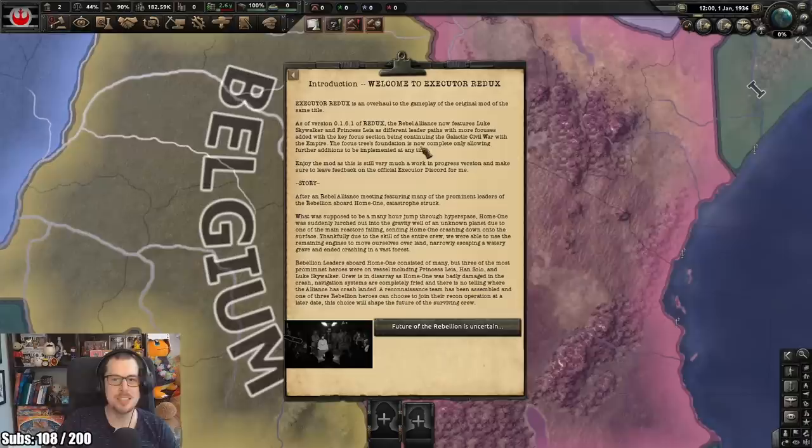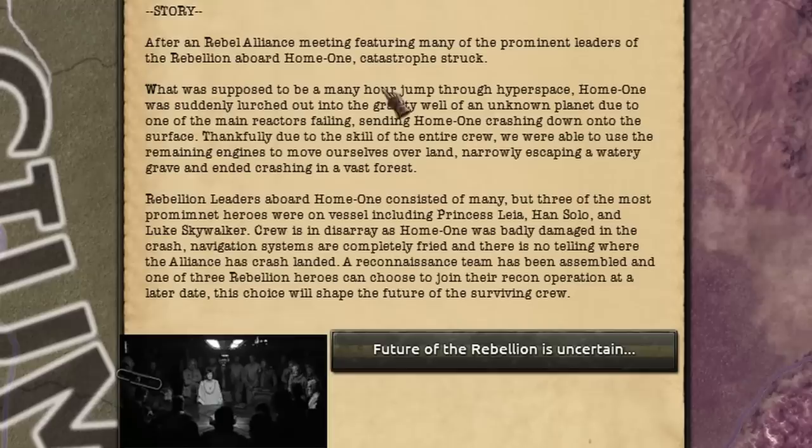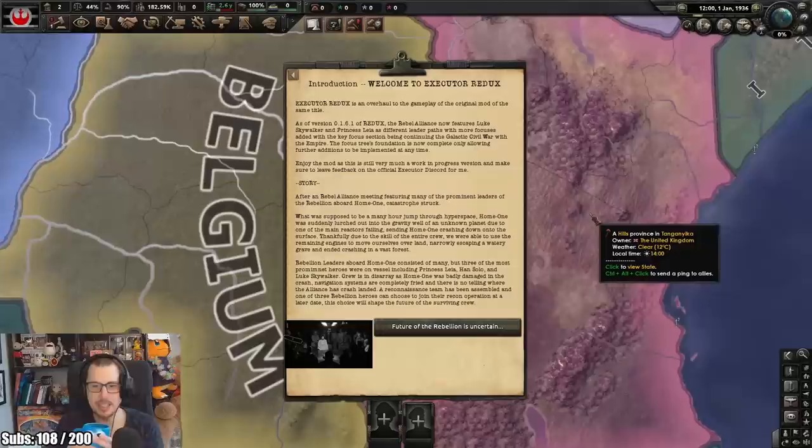The Rebel Alliance now features Luke and Leia as different leader paths with more focuses, with added key sections being continuing the Galactic Civil War. After a Rebellion meeting featuring many of the prominent leaders of the Rebellion aboard Home One, catastrophe struck. What was supposed to be a many-hour jump through hyperspace - Home One was suddenly lurched into the gravity well of an unknown planet due to one of the main reactors failing. That sent Home One crashing down onto the surface. Thankfully, due to the skill of the entire crew, we were able to use the remaining engines to move ourselves over land, narrowly escaping a watery grave and ending up crashing into a vast forest.